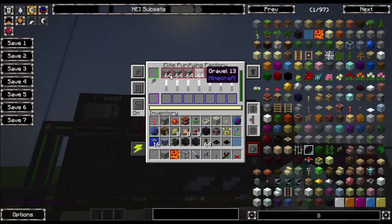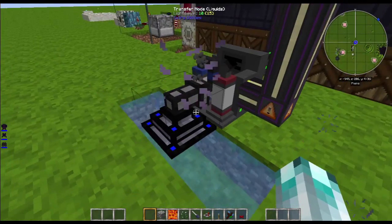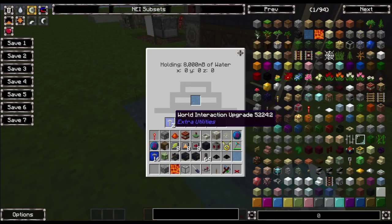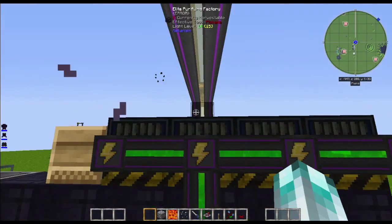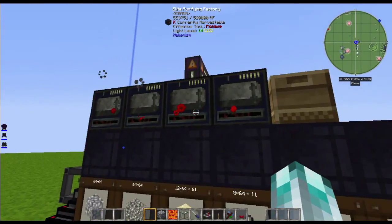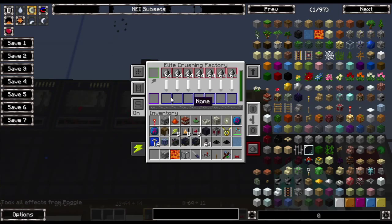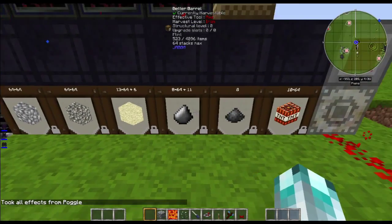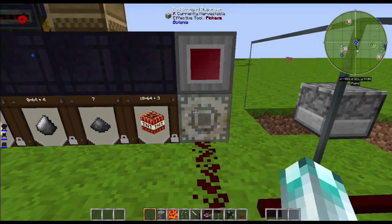In one factory it gets crushed into sand — that's one part of the TNT recipe. The other time it's purified using oxygen into flint. The oxygen comes from over here: I've got a water pump which goes into this electrolytic separator, splitting into hydrogen and oxygen. That oxygen goes in and produces flint.